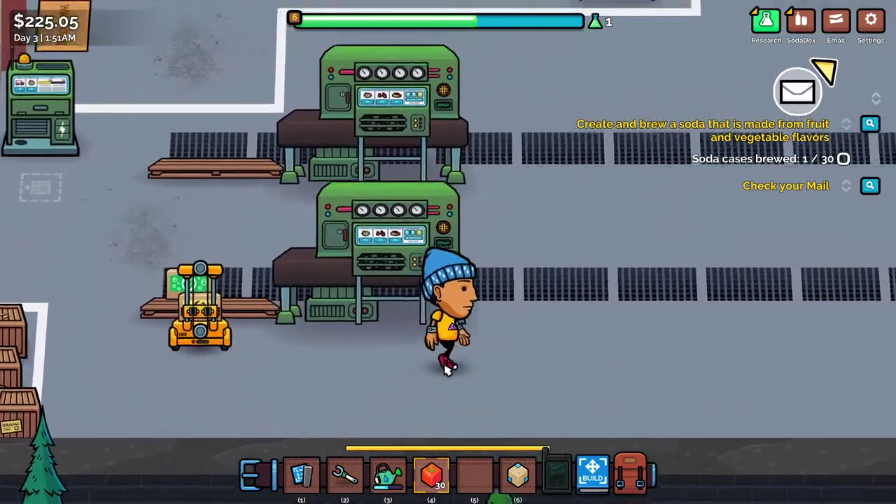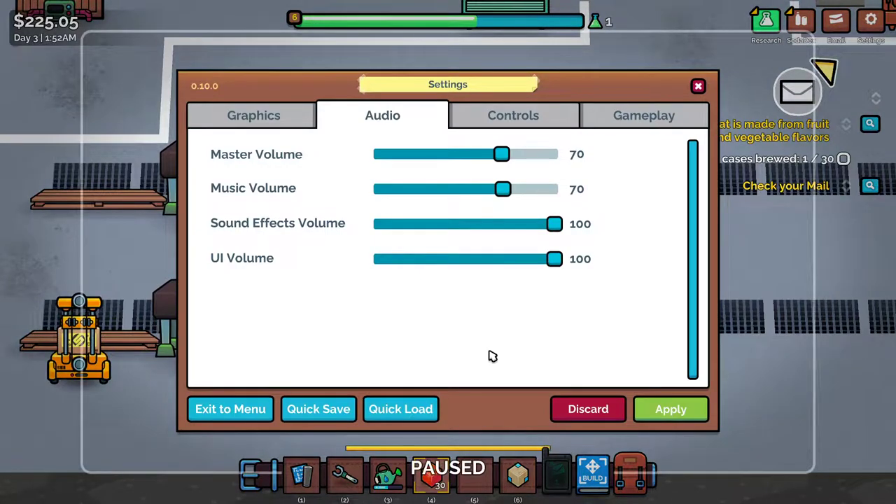All right, guys, I think that is where we wrap up episode two of Soda Story Tycoon. This game is great — I'm actually kind of excited to really grow this and just keep going. There's so much going on. If you guys are excited for the series and the game to drop — I think it drops in two weeks — make sure you hit that like button, make sure you subscribe so you don't miss any more of this content. Other than that, guys, I'll see all of you in that next video. Bye bye!